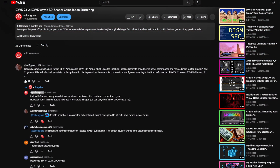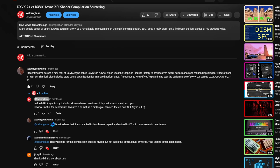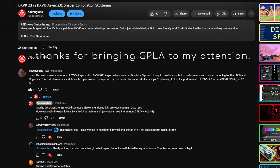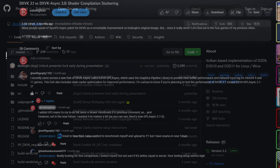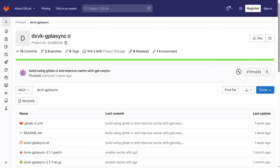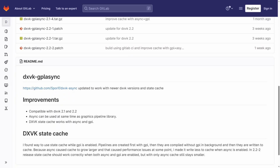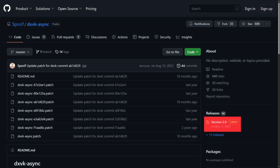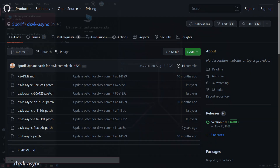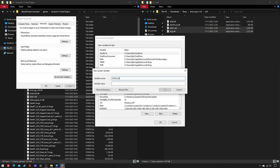As promised to kind viewers and as a follow-up to my previous video on this topic, here is a quick comparison in terms of stuttering between the current version of DXVK and its fork GPL async, an upgraded build of the now defunct async patch. It still requires you to set the relevant environment variable to make it work — don't forget it.